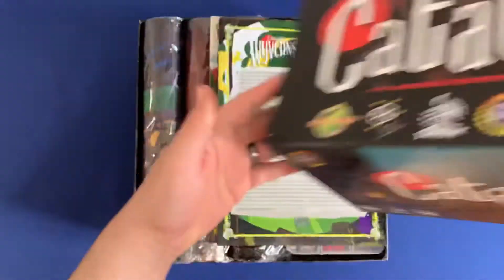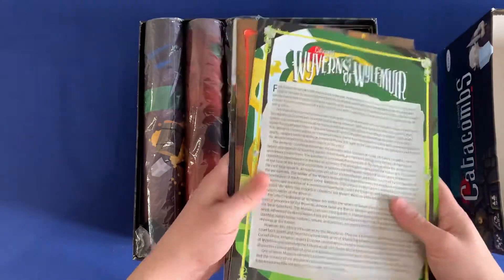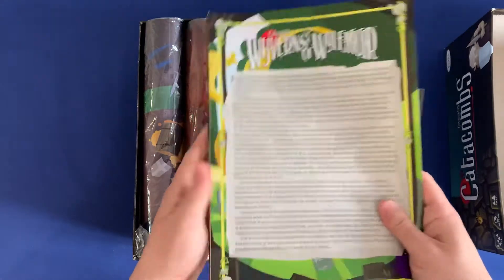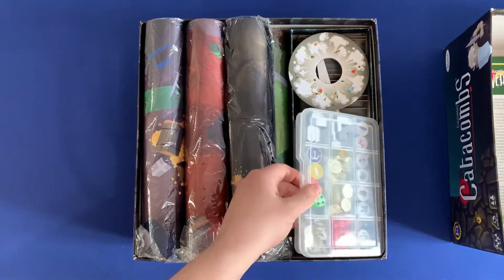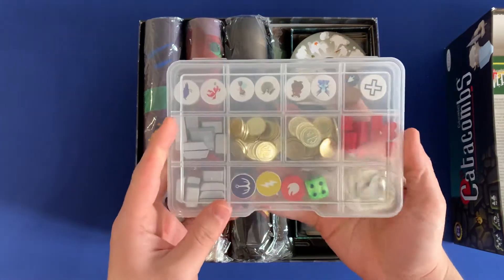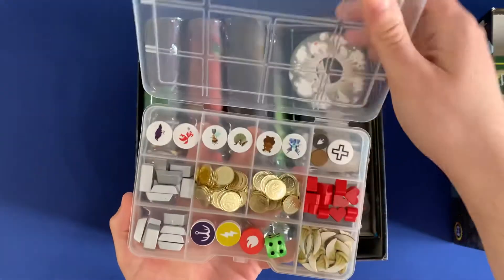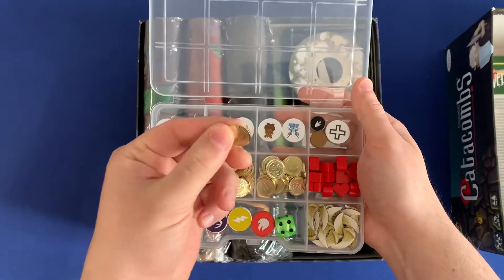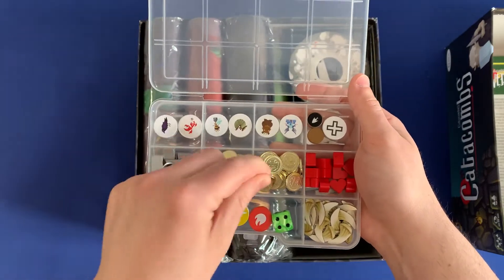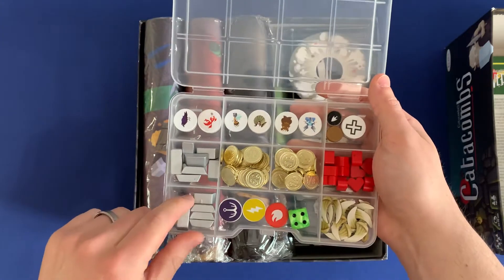First off, we lift off the top. This is the playmat edition and it includes all expansion content currently available. You've got all the different rulebooks. At the bottom there's a small organizer — this is going to be the basic resources and cash. We're using the Nussfjord coins because they're really nice — the gold one-coins for this type of dungeon crawler game.